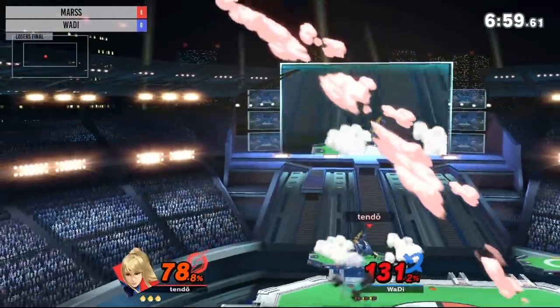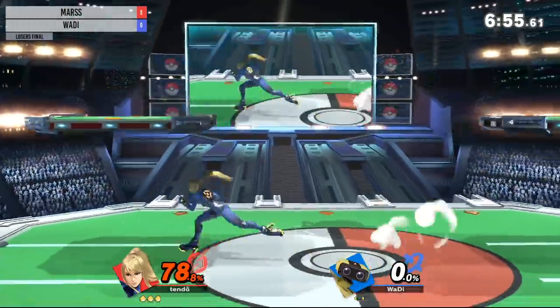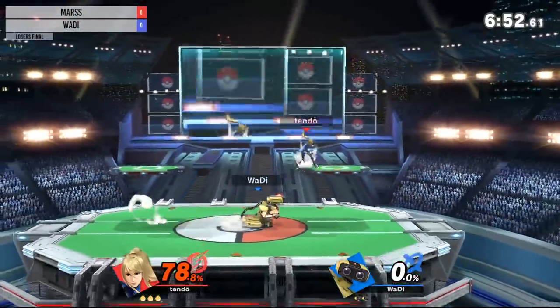We'll even see Schultz kind of do that with the edge guard — fair, another fair, and then just use the reverse up-B. Very intricate edge guarding. But Mars is going to taunt, and he's going to get that first stock from Waddy.